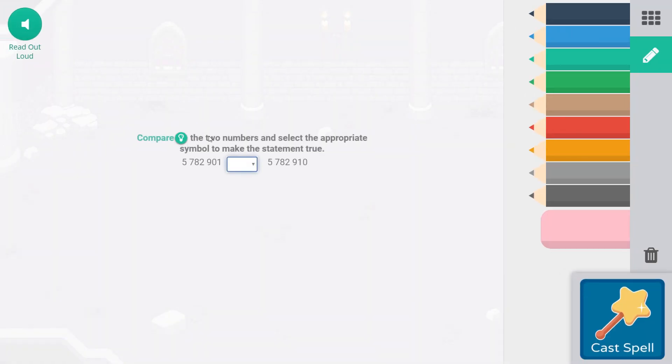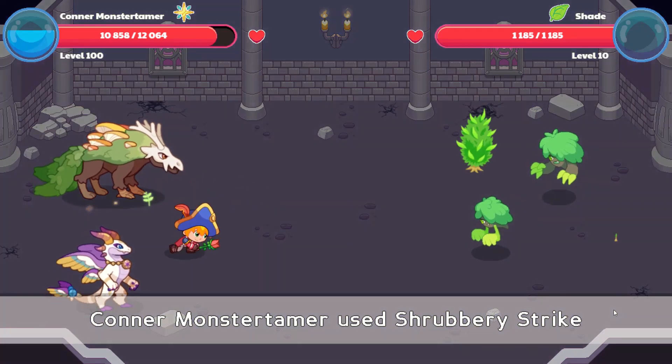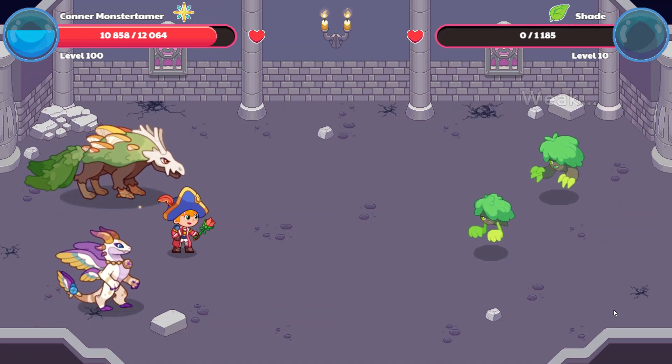Compare the two numbers and select the appropriate symbol to make the statement true: 5,782,901 compared to 5,782,910. The numbers are the same up until the last two digits, so we're really looking at the tens place to see which is greater or less than. They're both 5,782,900 — it's just that this one has a 1 and this one has a 10. So one is less than ten, meaning the greater-than alligator wants to go that way. And there we go — that is enough. It was weak, but you were weaker. Goodbye!